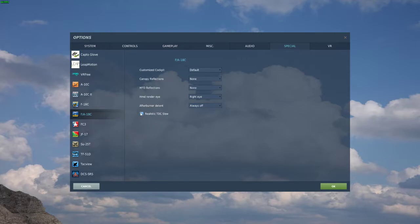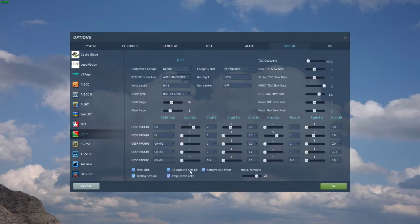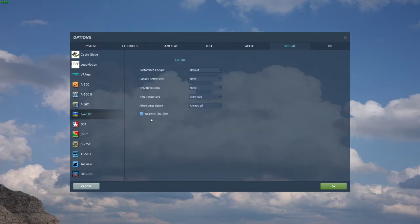The second problem is that there is no description for what this option does. Some of these options are fairly self-explanatory, but HMD render eye — I assume that's for VR, though I have no idea because I don't have VR. It'd be nice if realistic TDC slew had a description like the JF-17 has for T6 throttle control for opposite axis direction, radar, antenna, and elevation. If we could get a description like that for the realistic TDC slew option, that would be excellent.